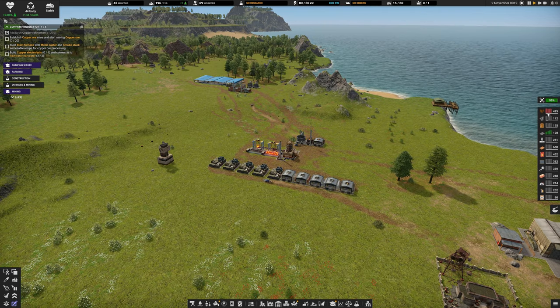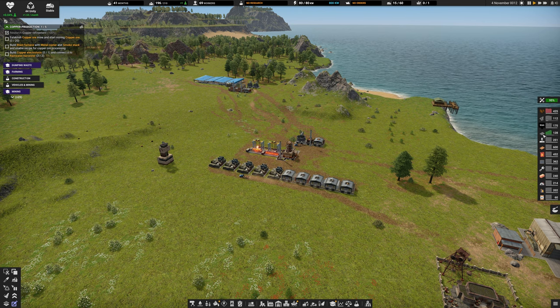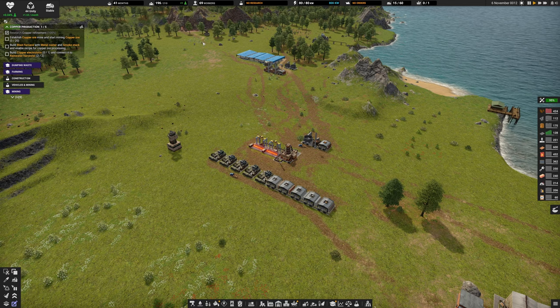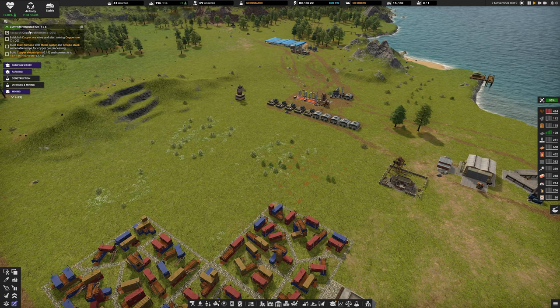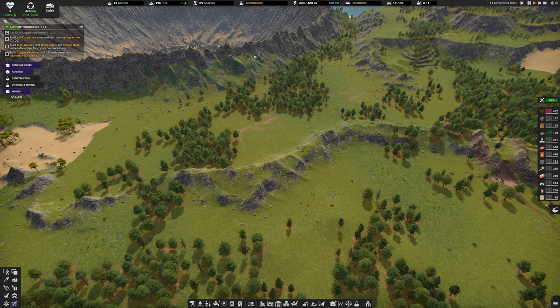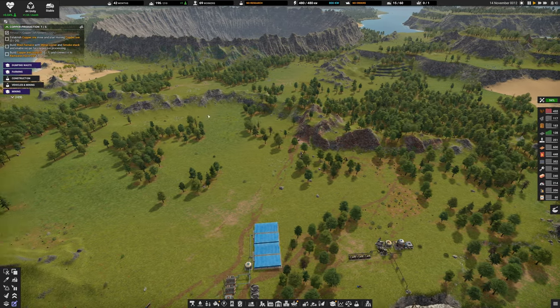Looking at our supplies: we have a bit of a downfall in potatoes, an uplift in iron, and everything else is flatlined. We have no research going, but we do have a copper production task - establish a copper ore mine and start mining copper ore. The only copper ore we have right now is in this general vicinity.